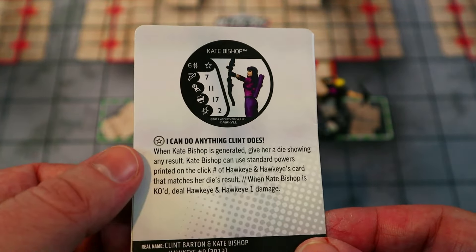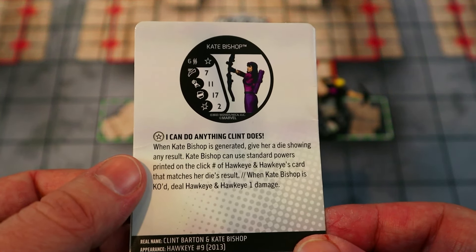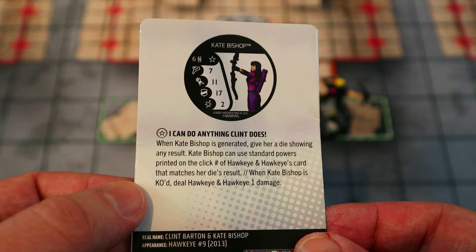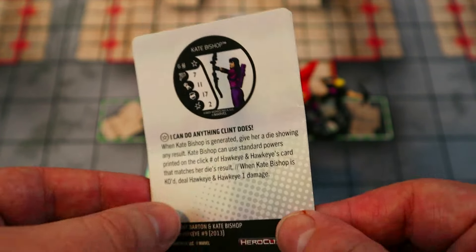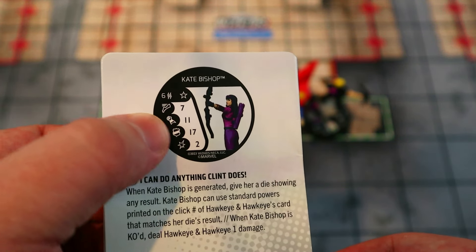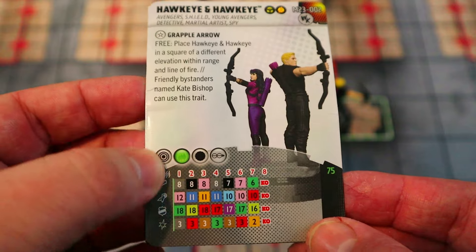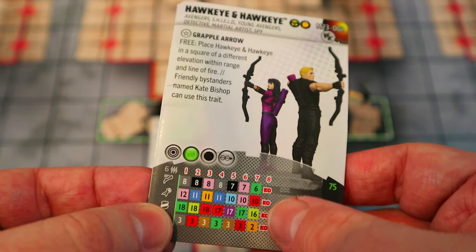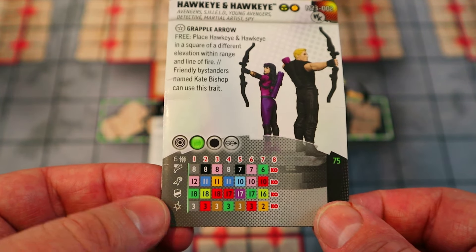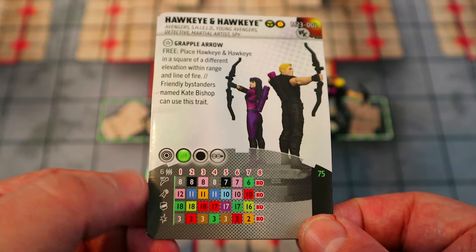Kate Bishop's trait says: when she is generated, give her a die showing any result. She can use standard powers printed on the click of Hawkeye and Hawkeye's card that matches her die's result. When she's KO'd, deal them one damage. She has an 11 attack and two damage but is autonomous, so her actions don't count against your team's actions — amazing. You can place any one through six, so she gets all their powers on clicks one through six: Running Shot, Penetrating Blast, Precision Strike, Range Combat Expert — all the options.